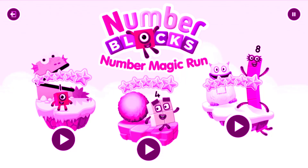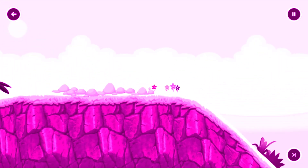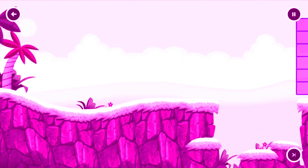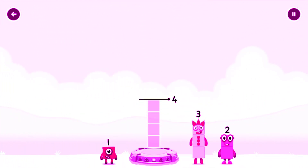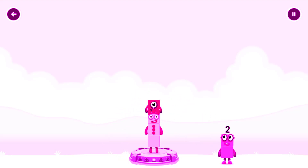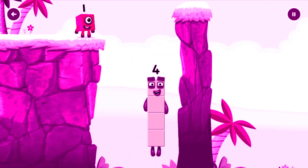One, two, three, four, five — number! Numberland! Add number blocks to make 4, 3, 2, 1, 2 — you solved it! Three plus one equals four. I am four. Have we met the four? Good job!